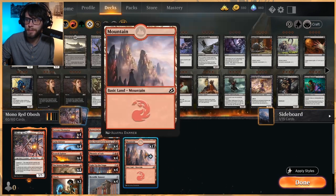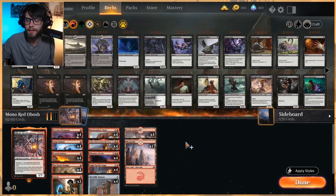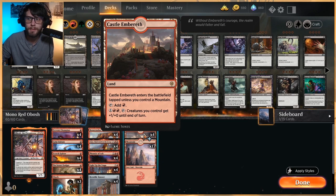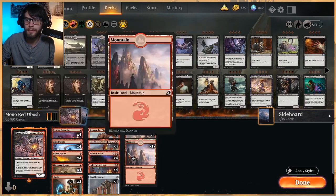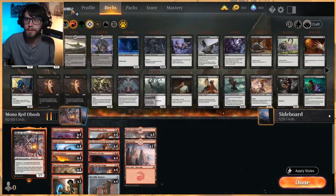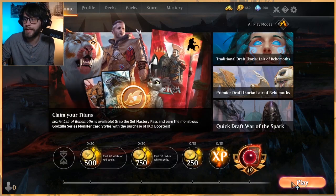As far as lands go, it's pretty straightforward — 21 lands, 17 mountains, and 4 Castle Embereth, which is a great way to pump up the team. The idea is we really don't want any tapped lands — no Fabled Passage or anything like that — because as great as deck fixing is, this deck really wants to hit its curve. So that's pretty much what we're looking at.